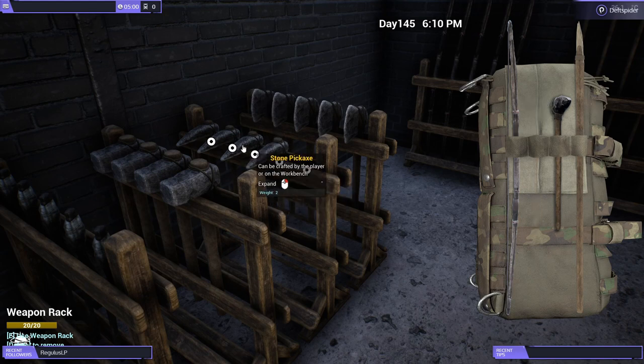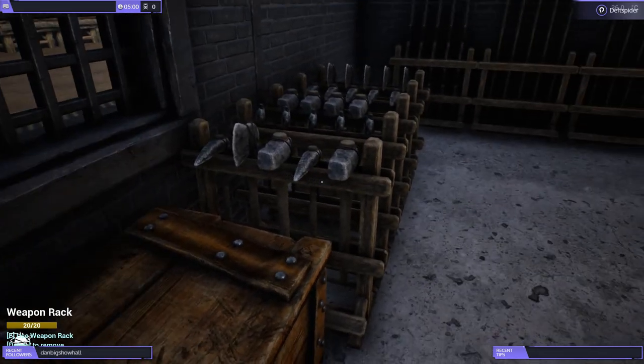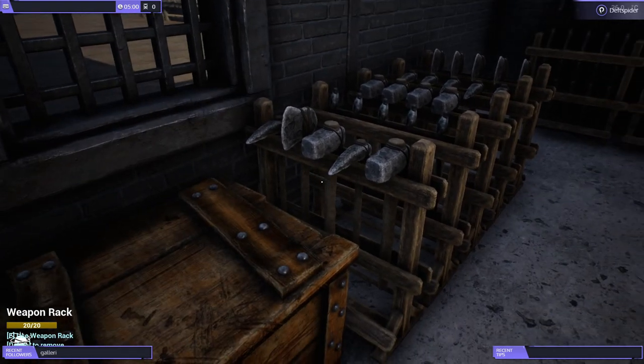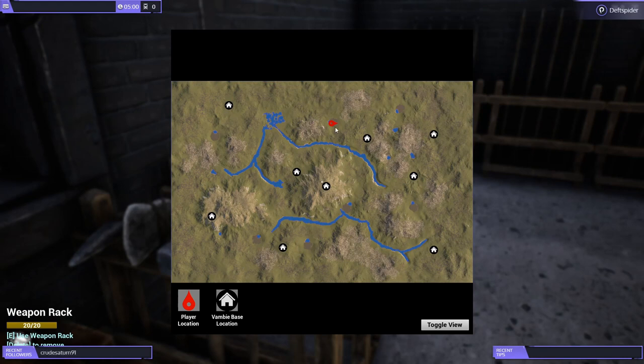Your weapon racks hold five tools each, so I'm good to go. All these are ones I've already been using that are getting worn out. If I'm going on a long run for clay I always take fresh pickaxes. My base is located over here so for aluminum it's a pretty good trip, especially since I've already mined this whole half of the mountain.